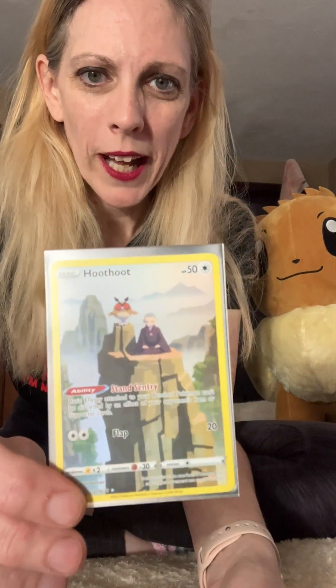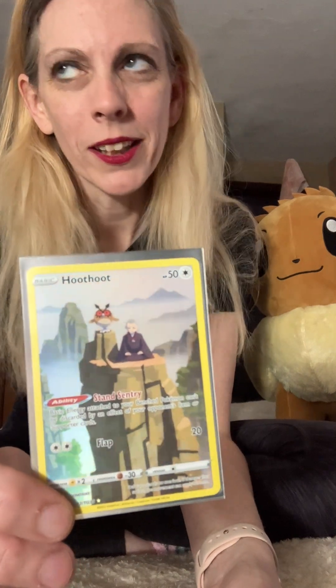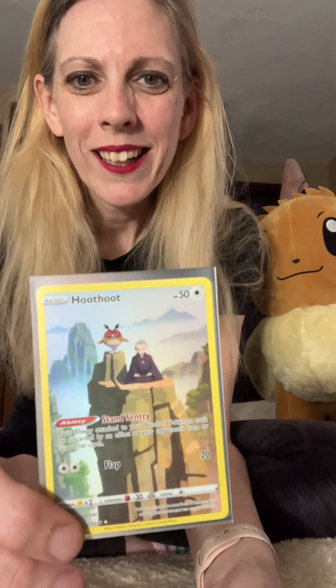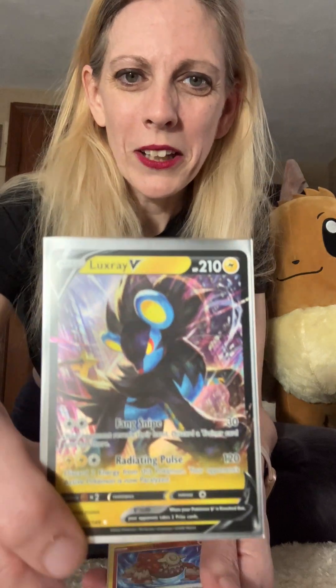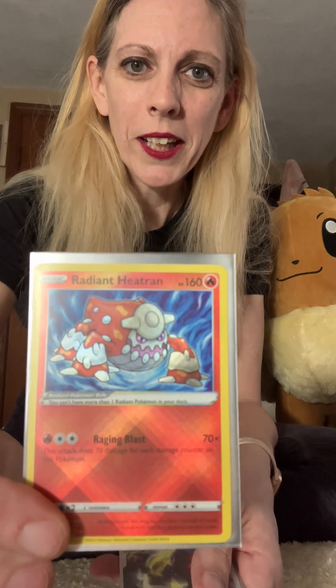So these are what we got out of the ETB: we got the Hoot Hoot Trainer Gallery — I really love that card. How did that Hoot Hoot get on that mountain?! I love the artworks on these Trainer Galleries, they're awesome. Got the Luxray V, the Radiant Heatran, and the Darkrai V-Star. Those all came out of that ETB.